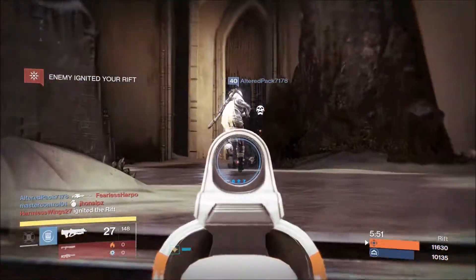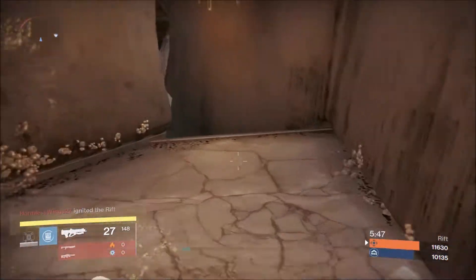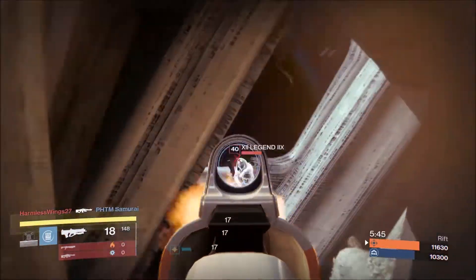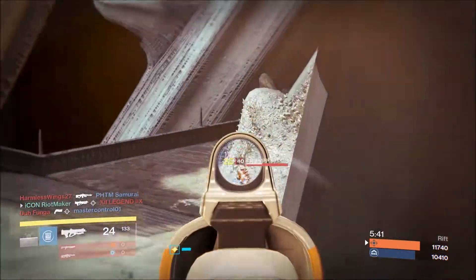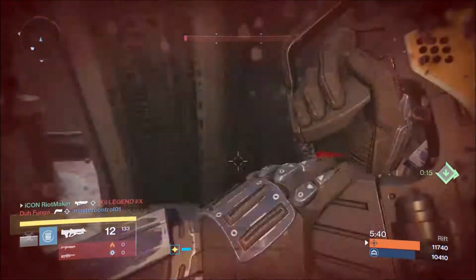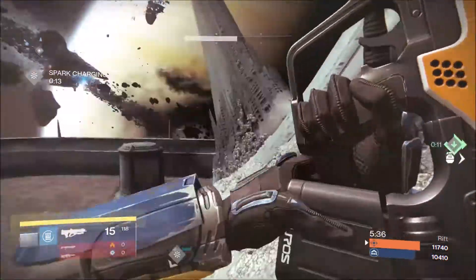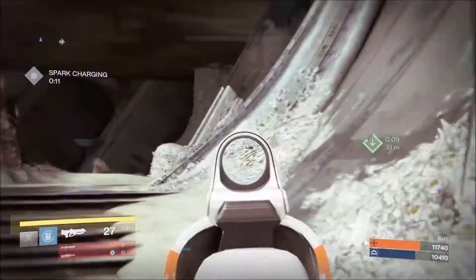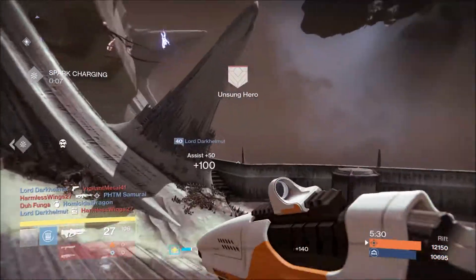The next one is the Aegis of the Reef, and this one is kind of hard to get. It's very exclusive to the Prison of Elders or Challenge of Elders — that's the only way to get it. You cannot get it through an engram or a Nightfall reward. You have to do Challenge of Elders or Prison of Elders and have it drop as a reward for completing the bounties or quests.